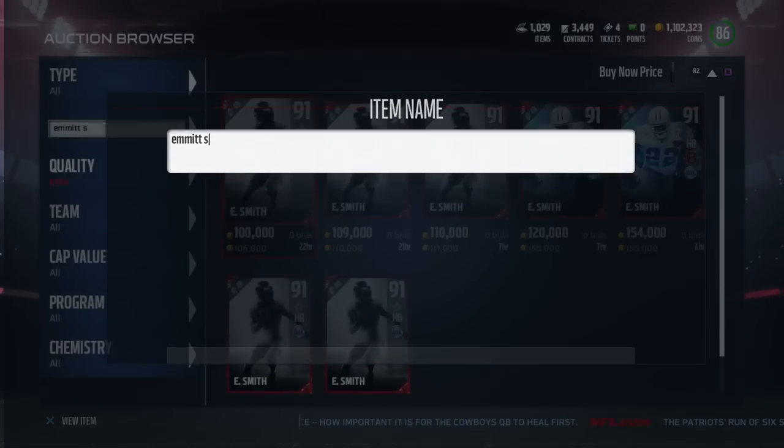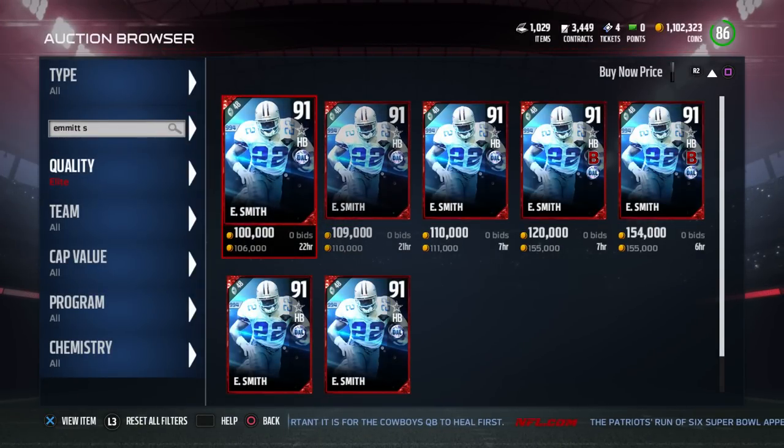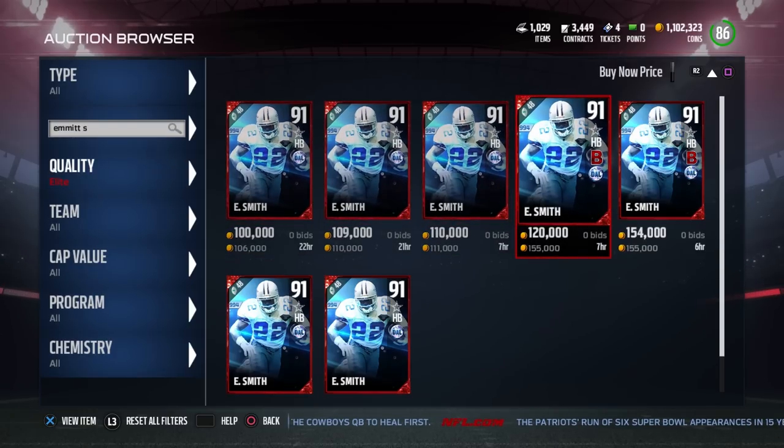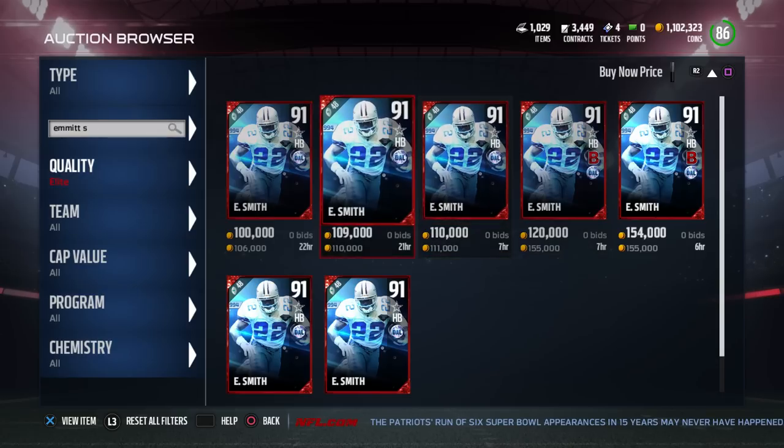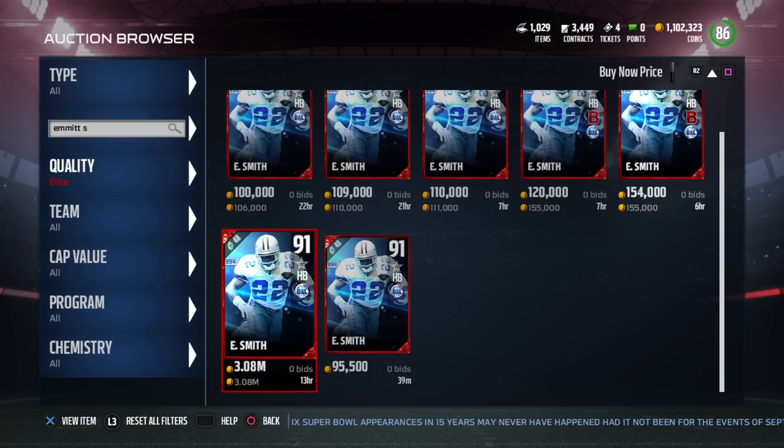Emmett Smith real quick — actually this one's actually gone up, it's not too bad. 106,000 — buy the base version, put the new one up for 150,000. Take away 15% tax, that's about 135,000. So if I bought for 106,000 and get 135,000, that makes about 31,000 coins. And legitimately it takes five minutes. It may take a little bit of time for the card to sell, but to do the set it takes no time.